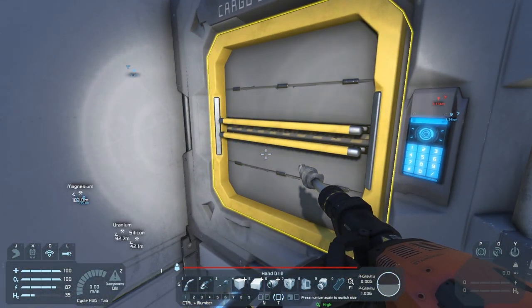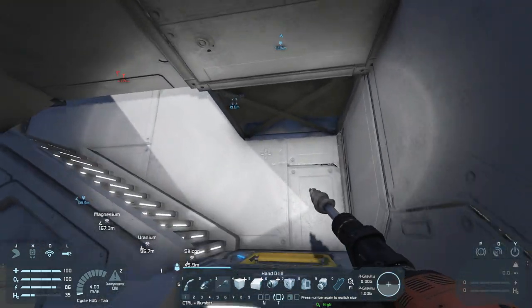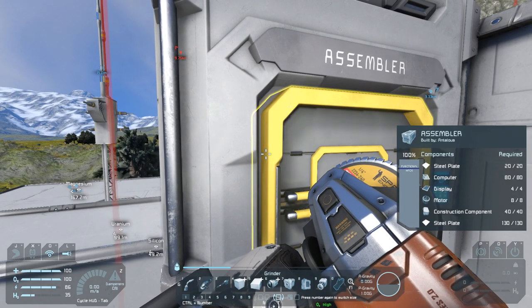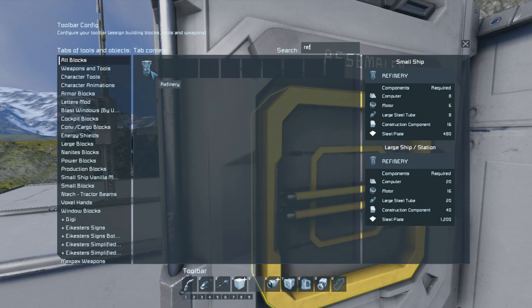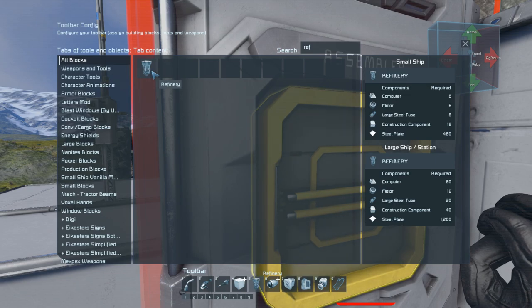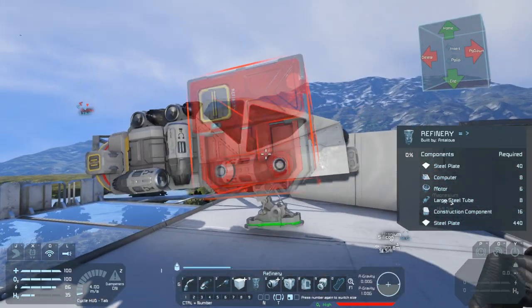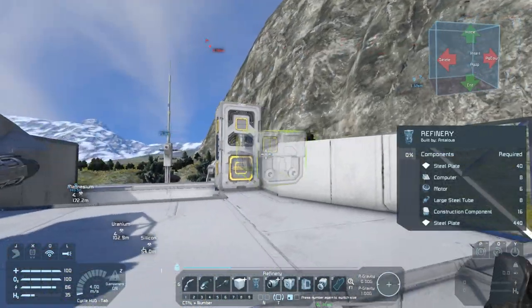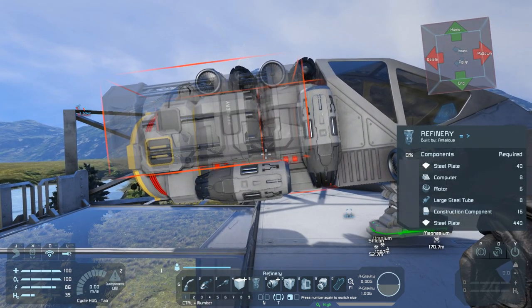So we don't actually have any refining ability yet - there's also probably something we want to work on. Grab all the steel plates - we don't have nearly enough. So we're gonna have to probably chop off parts of this to make a refinery. One of these refineries will need 1,200 steel plates, or because of a mod I have installed, we could do a small ship one for now - we'd only need 480. I did build it - I just landed it on the roof. So I think I'm actually gonna go with the small ship version for now and build a normal one later.